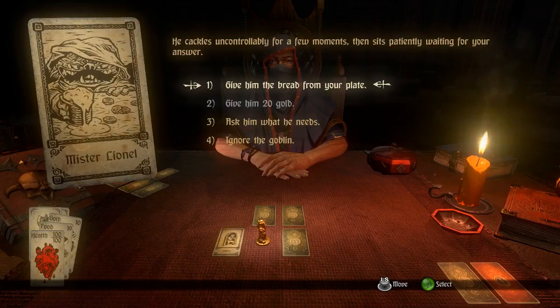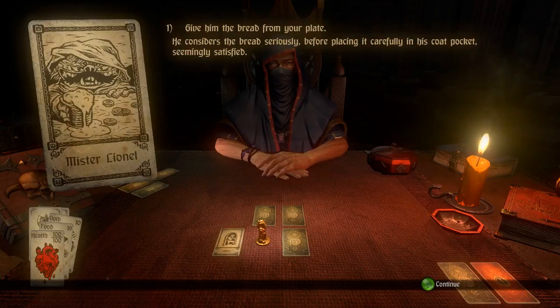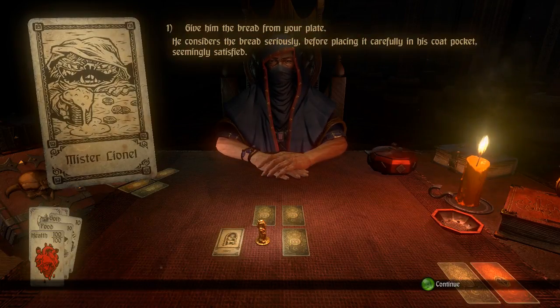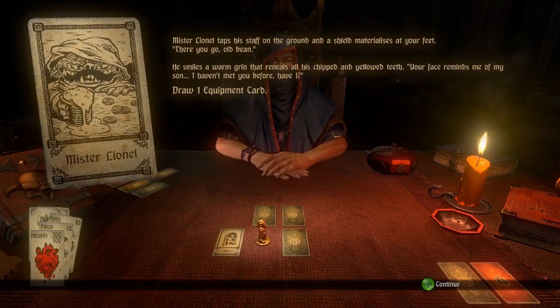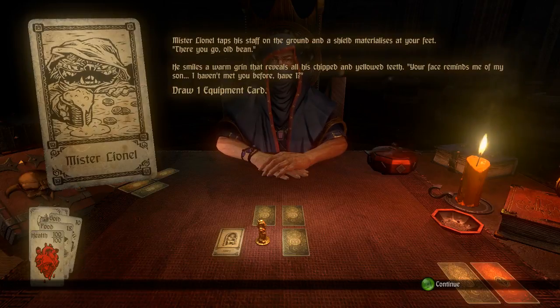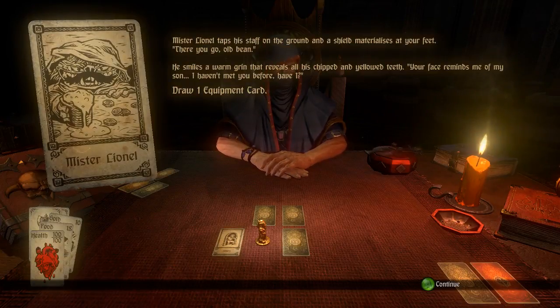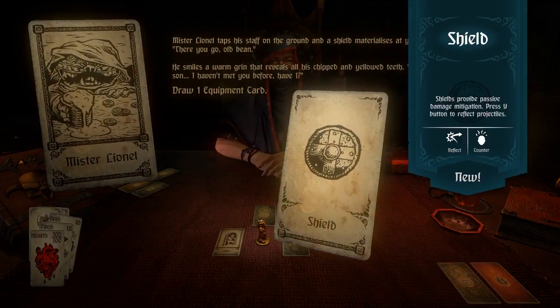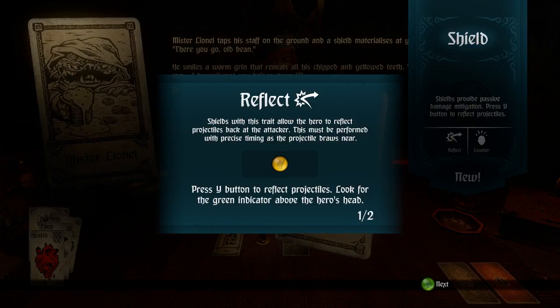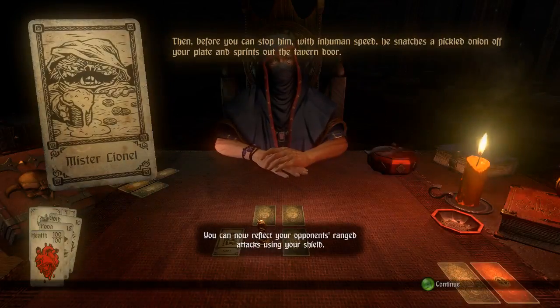We can ask what he needs, give him bread from a plate, or give him 20 gold — but we only have 10 as shown in the lower left corner. Choosing to give the bread: he considers it seriously before placing it carefully in his coat pocket. Mr. Lionel taps his staff on the ground and a shield materializes at your feet. Draw one equipment card — we draw until we have a shield, which gives us the ability to counter and reflect.